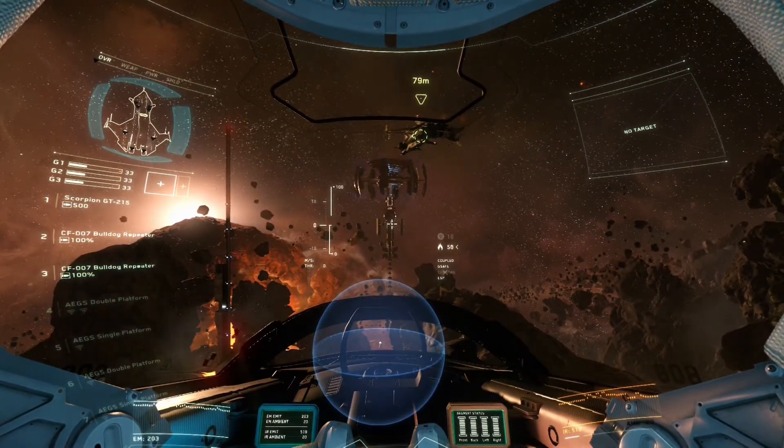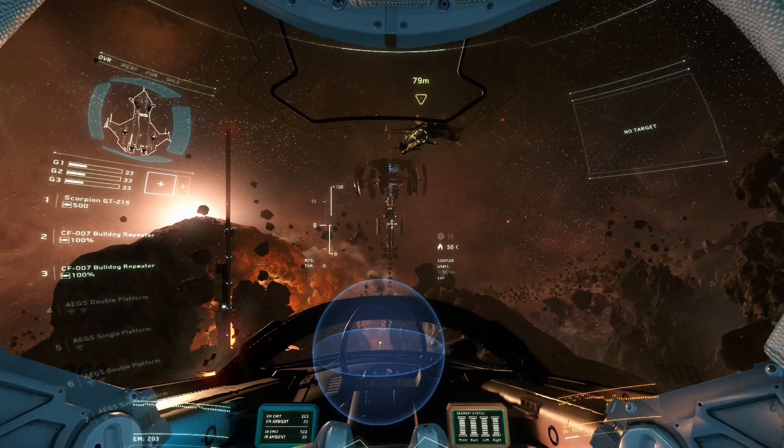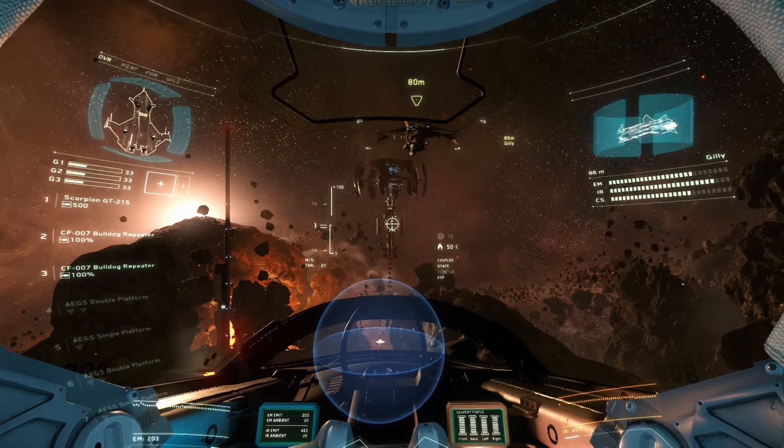I've just enabled your targeting system. Use it to target me. Target friend. Target friend. Good. When pursuing a target, you'll want to keep your speed as close to theirs as possible. Give it a shot. Make sure I'm targeted and hit match speed. Match speed. Great. You're locked on.